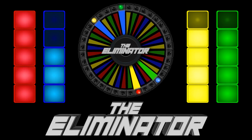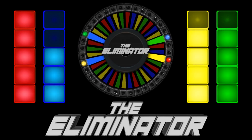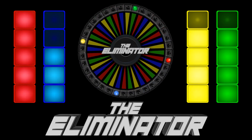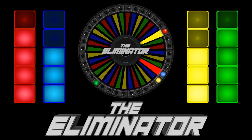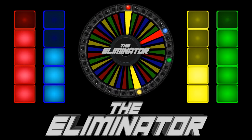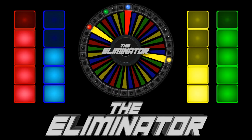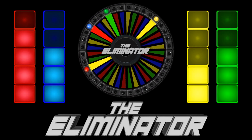Red is sitting super pretty in the first round right now. Blue is at risk. We're going to go to the next round. Red takes out a block of yellow. Blue takes out a red. Yellow took out their own life block — yellow, why would you do that? Bad idea. And green also takes out one of their own life blocks.